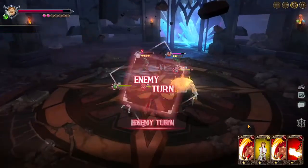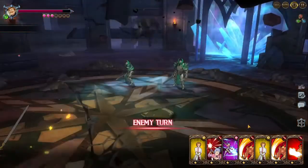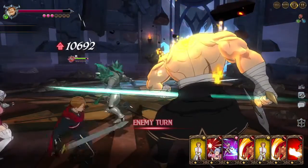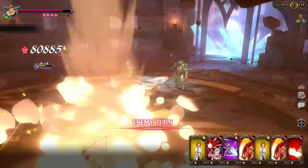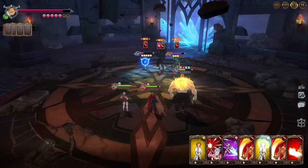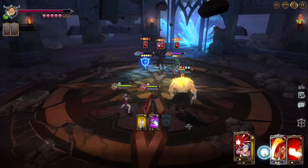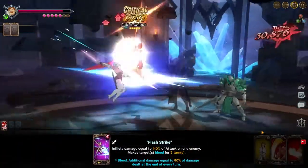Nice damage from my girl! We're going to use Arthur's stance and then once again with Jericho. We put up the stance so Escanor doesn't get killed, then continue hitting with Jericho so we can build more Escanor cards.